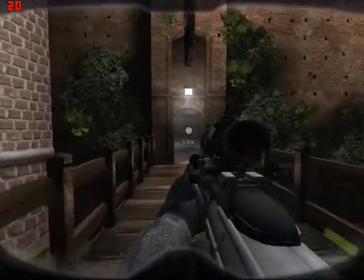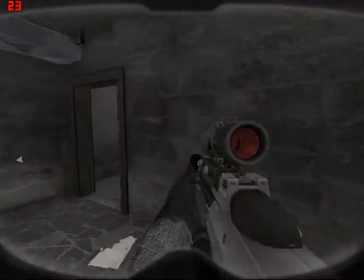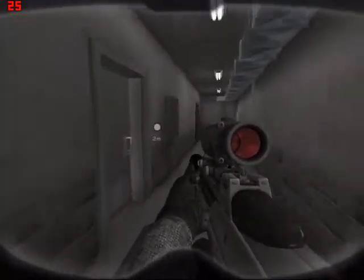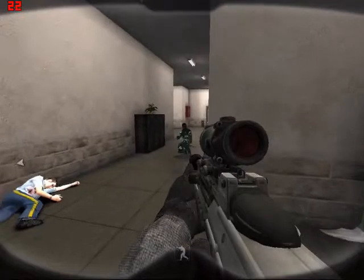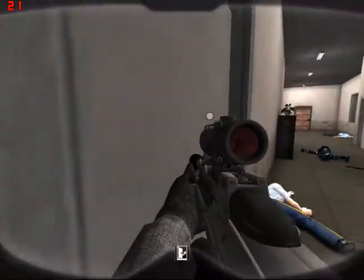Don't forget, there's no guarantee the hostages are all in the same room. Red, waiting for Alpha. Threat neutralized. Gold, waiting for Charlie.